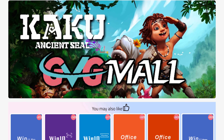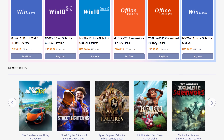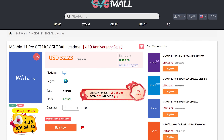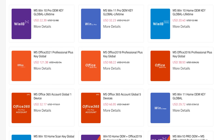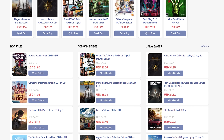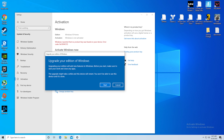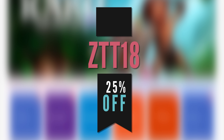Today's video is sponsored by GVG Mall, and I've been using them for so long to activate Windows on a ton of my own builds. They're running a huge sale right now, which boosts my normal 18% discount up to 25% off if you use code ZTT18 — linked at the top of the description. They have Windows keys, Office, game keys for platforms like Steam, Origin, and Uplay, and even console stuff like PSN prepay cards. Activating Windows is super simple and only takes about 3 minutes, so activate today and remove that nasty watermark. Don't forget to use ZTT18 for 25% off.